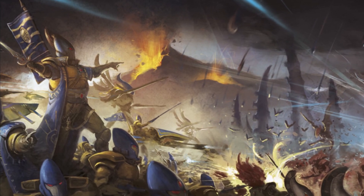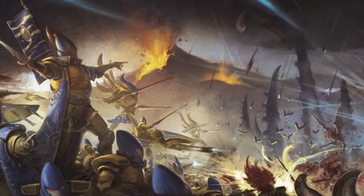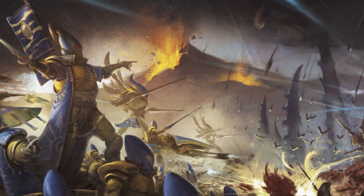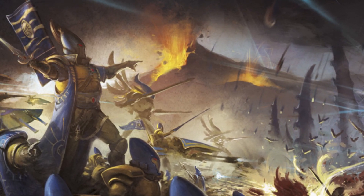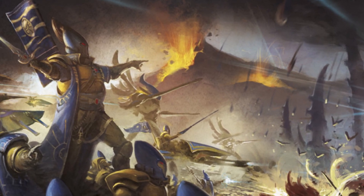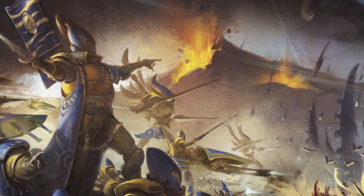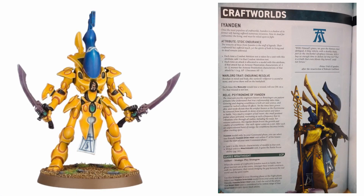Hey there guys, I am the Six Machine and welcome back to another Warhammer video. We are back again with another look at the Craftworld sub-faction abilities coming with the new Eldar Codex, and today, probably one of the most popular Eldar Craftworlds, we are taking a look at Ynanden. Thanks to the leaks we now have a full page showing off their new sub-faction abilities, their relic, warlord trait and their stratagem.